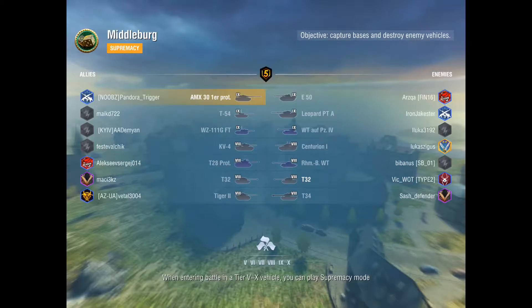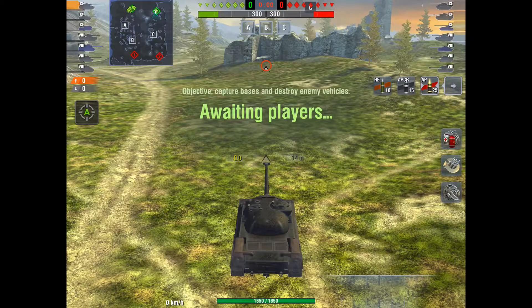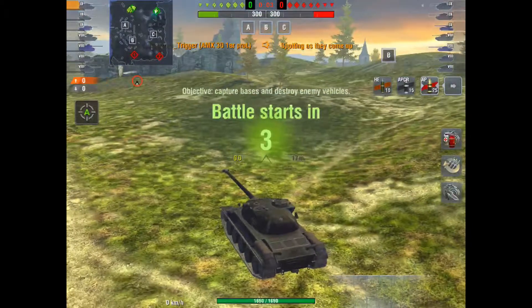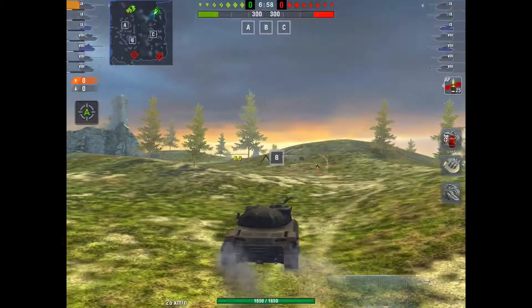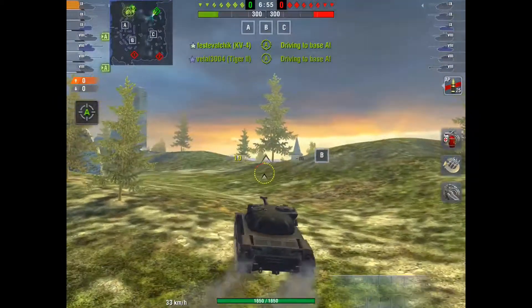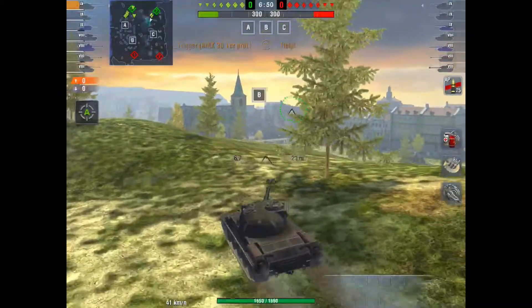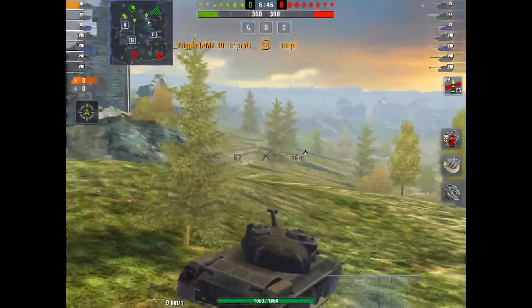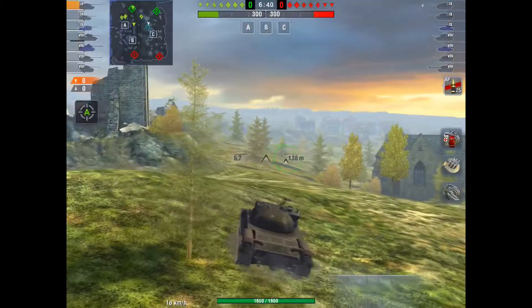On to the second game. It's another game of Supremacy, on Middleburg, and I'm driving the AMX 30B prototype. I love this tank — I'm so glad I got it. Strong turret, very fast, it's a bit like a Leo. This is a Tier 9/Tier 8 game. We've spawned in the hills, so I'm going to try and push for the C cap, but not immediately. I'm going to stay in the hills. I've told my team I'm going to try and spot them as they're coming up — this is probably a tactic more suited towards encounter battles, but you never know.